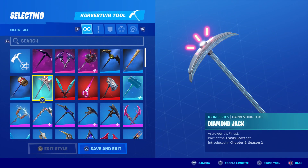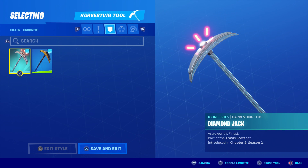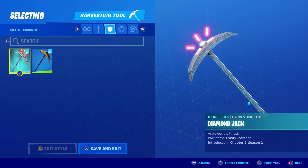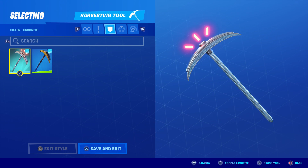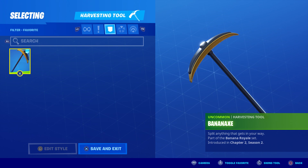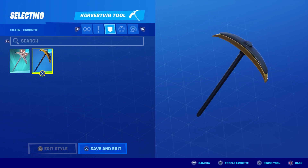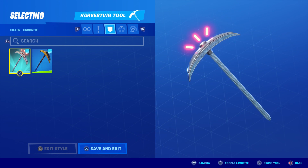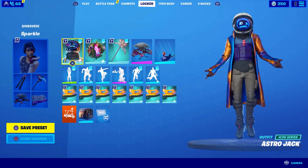I'm severely disappointed with the Diamond Jack pickaxe. It's basically identical to the Banana Axe — same shape, just with diamonds and what look like little glow sticks sticking out. They even sound similar, which is crazy. I don't know why Epic chose to base this on the Peely banana axe. It does glitter and shimmer, so that's something at least.